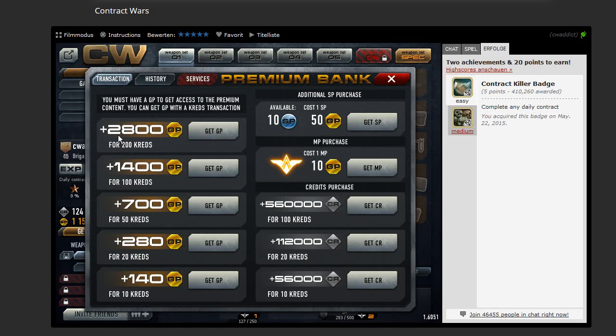So instead of 2,800 you get 5,600. Instead of 1,400 you get 2,800, etc. So if you have 200 credits, take the highest option. This is only valid, as far as I understood, for the first-time purchase.